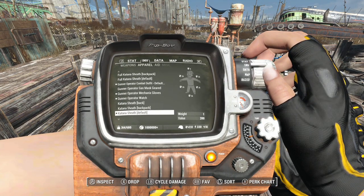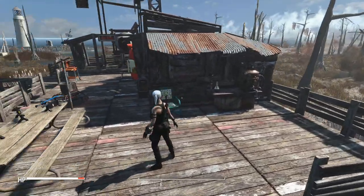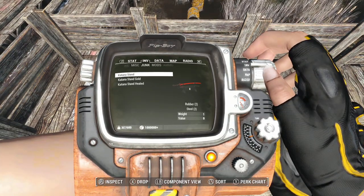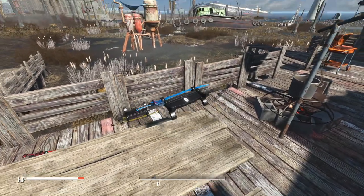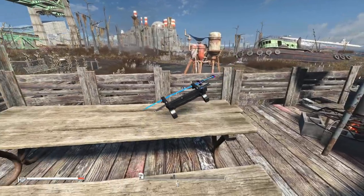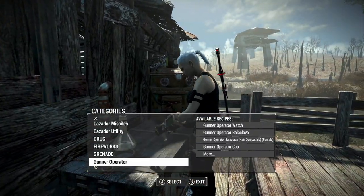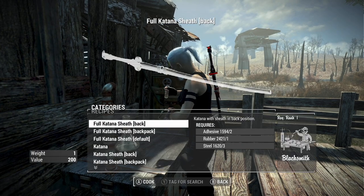This obviously counts as apparel, so I'm just going to put the regular full sheath back on — that's the way I like to do it. Also these little stands here are just junk, which is an interesting thing. So if you go over to your junk and then to display them, you actually have to drop them, and that causes all kinds of issues. It's obviously not like an actual crafting-in-your-settlements thing. Anyway, you can show those off — you can craft them here under a section, it's called Octa Katana.